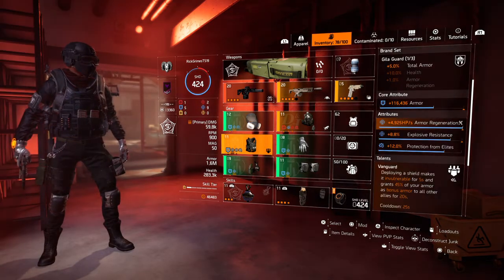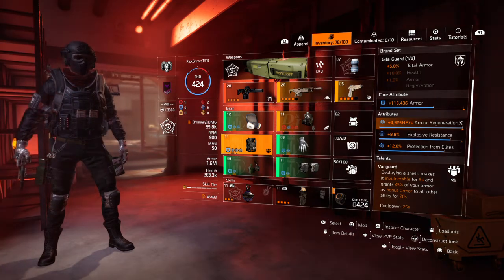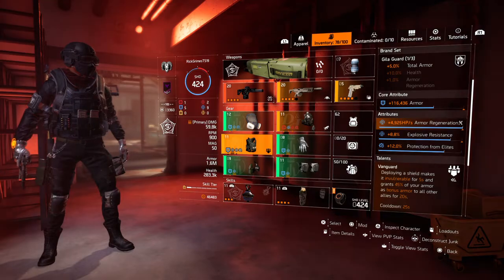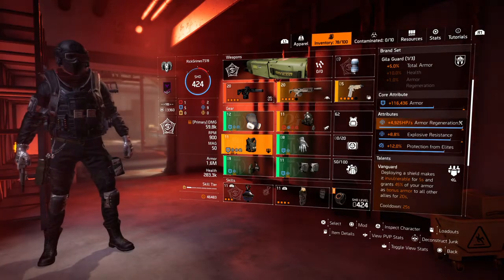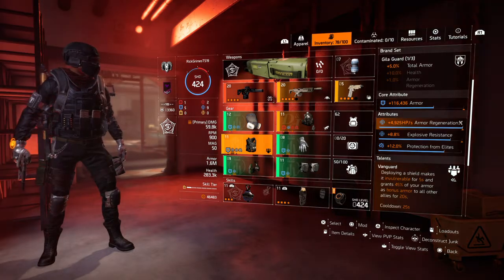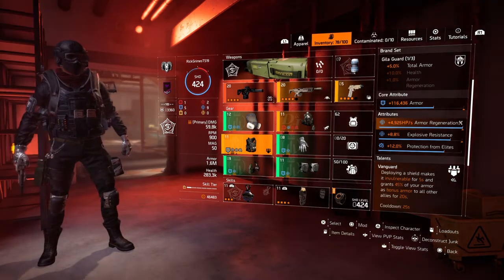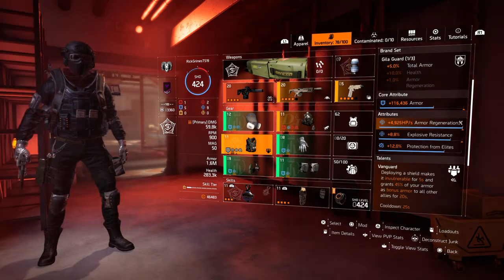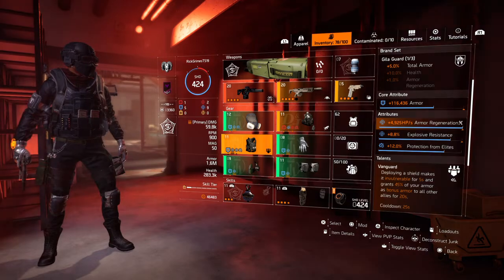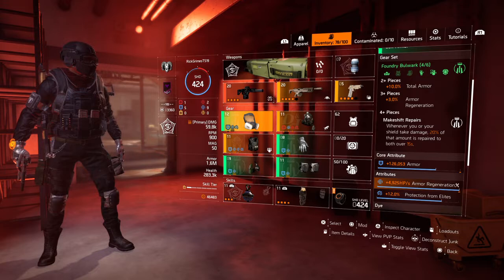Moving on to the chest — I got a Gilligard chest. 5% total armor for the brand set bonus. The attributes are rolled for armor, armor regen, and explosive resistance. I couldn't ask for a better piece. We got protection from elites on the mask and the vest to protect us from elites.